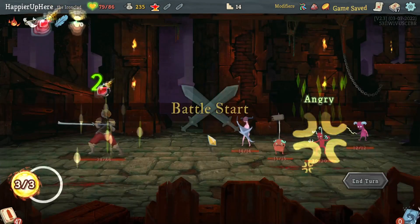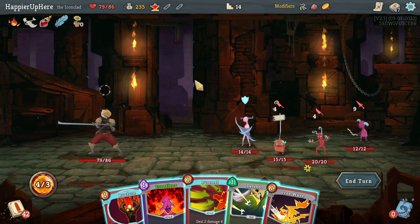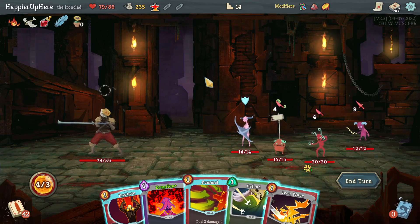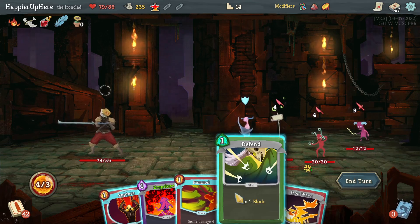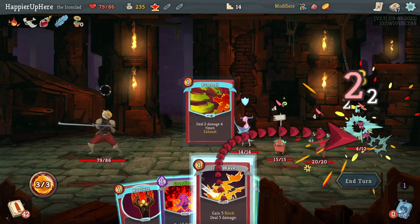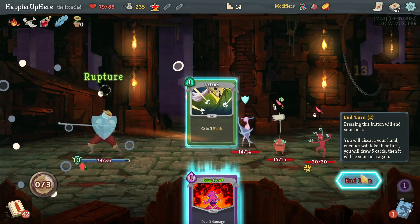I'm going to have trouble against the Guardian — it's such a large deck. Do I want to do Eruption? No — I think I'll try to use Feed if I can. Let's try to kill the backliner though — Iron Wave. And might as well do Rupture.